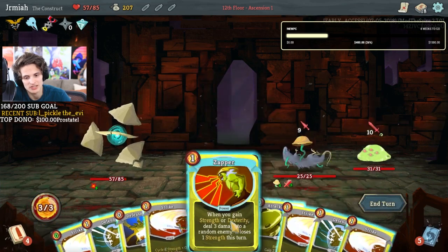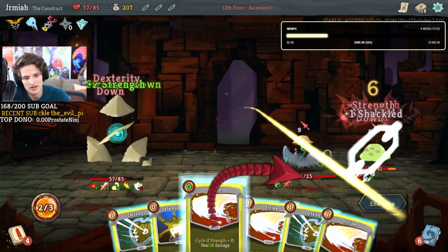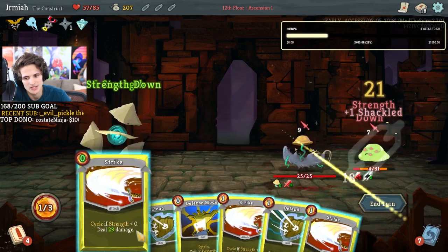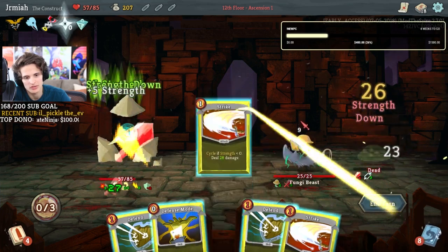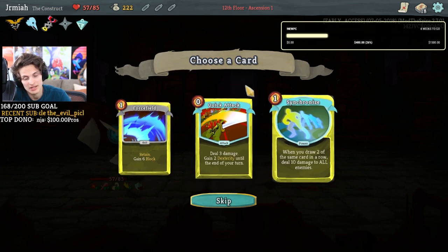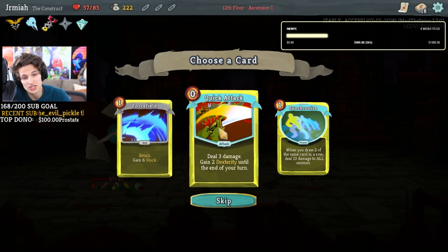It's zapper! Attack mode — that's 18 damage, no big deal. 23 damage, no big deal. Let's do that and then lethal — no big deal. That's insane. Quick attack is very good because that works with zapper and it's a nice way to get the shuriken but also the siege form stuff.